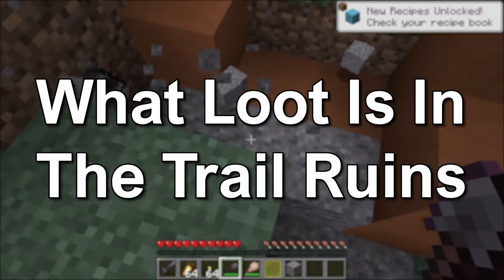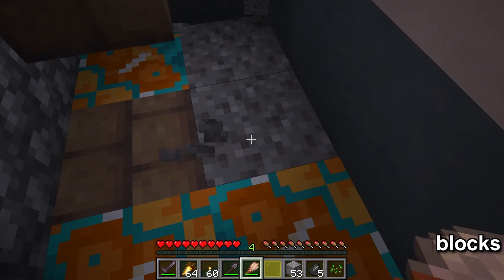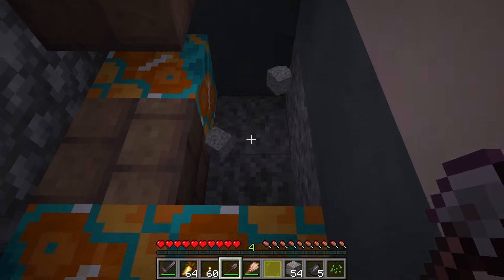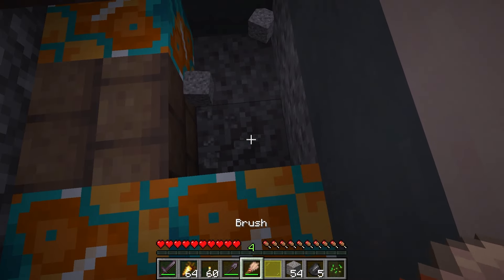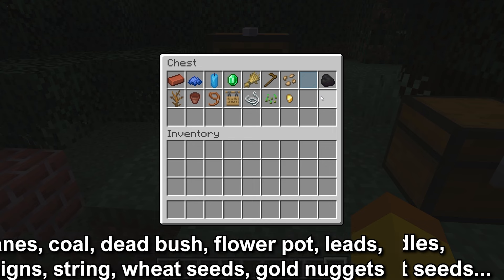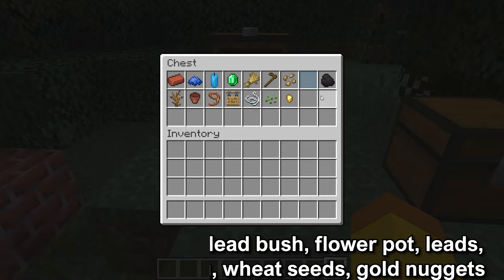What loot is in the Trail Ruins? There are two different loot tables — rare and common — for Suspicious Gravel. There is no way to tell the difference, but you are most likely to get common, and both will be intermixed throughout the structure. The common loot items found from the Suspicious Gravel include dye, brick, candle, emerald, wheat, wooden hoe, beetroot seeds, glass panes, coal, dead bush, flower pot, lead, hanging sign, string, wheat seeds, and golden nugget.